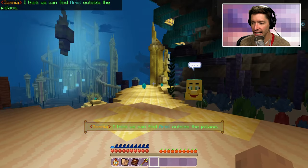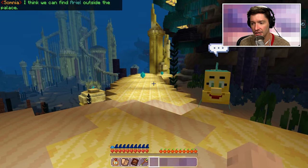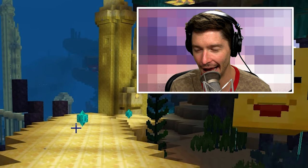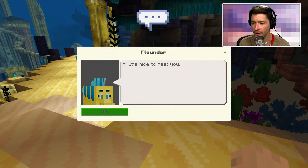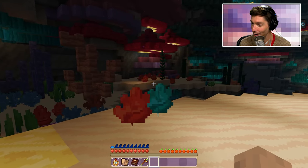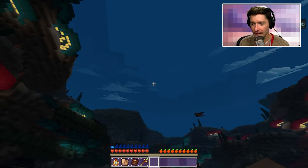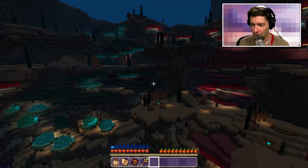We are going to go find the castle. There it actually is! Those are those blue gems I wanted so bad. But first I want to talk to Flounder. Oh it's nice to meet you too Flounder — okay that was a quick conversation. I love that I can just swim around; it makes exploring so much easier.